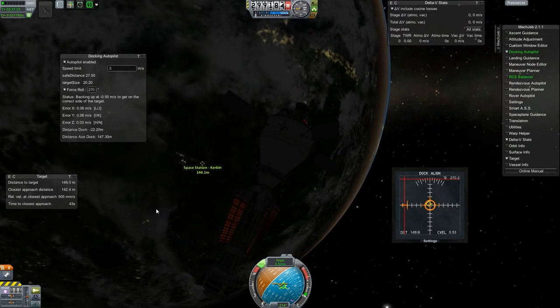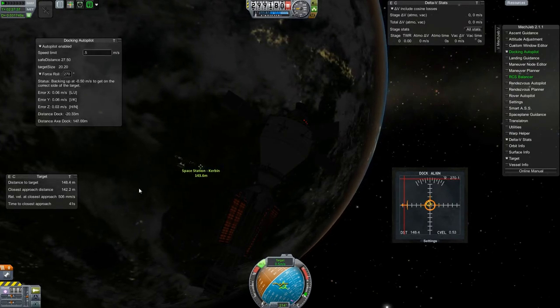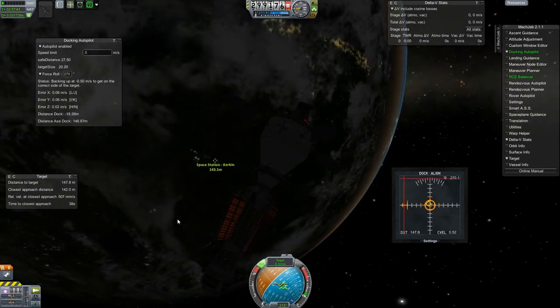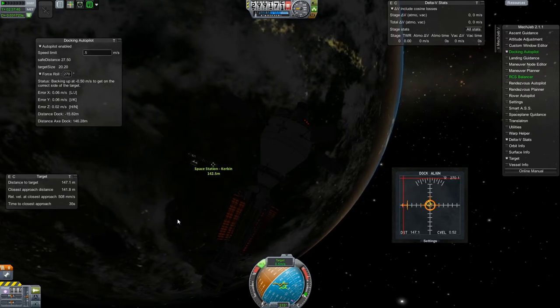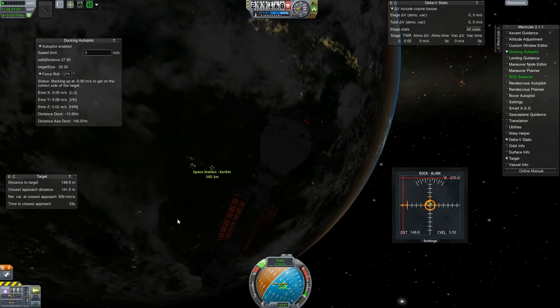Here we are coming in at the space station, and for once we're actually arriving at sunrise, so that's kind of convenient - that's going to make life a lot easier. Still no sunshine yet. I didn't put any lights on this either, so it's a little hard to see, but the sun will be popping up here in just a minute as we close in.